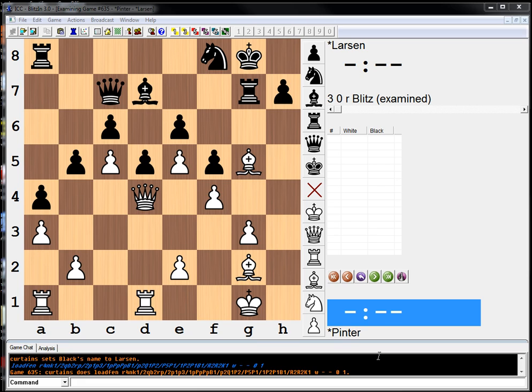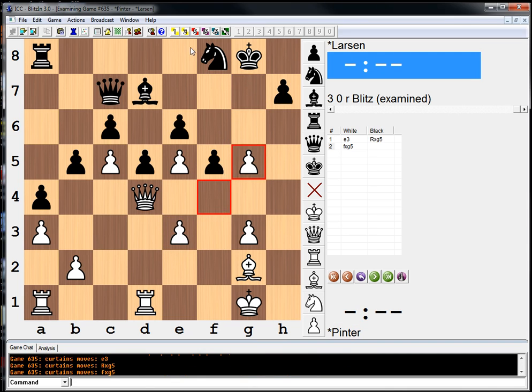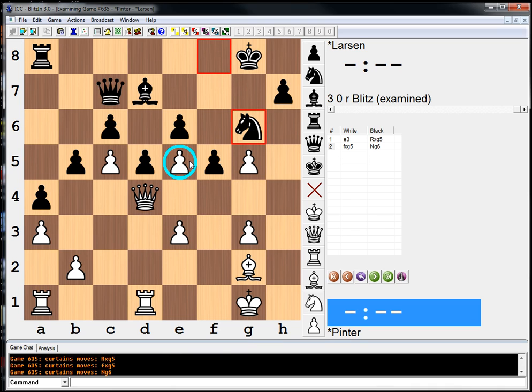So white to move here, one thing stands out to me pretty much right away, and that is that I would be concerned that black will sacrifice this exchange and then go knight g6 and try and take this pawn. So let's say we make a random move — take, take, knight g6, followed by some exchange here, and I'm not so sure, followed by winning this e-pawn — I'm not so sure how great this is for white.